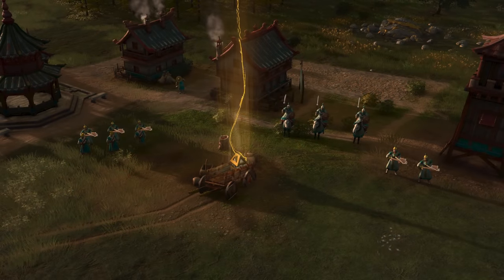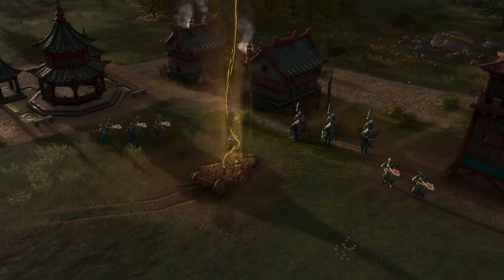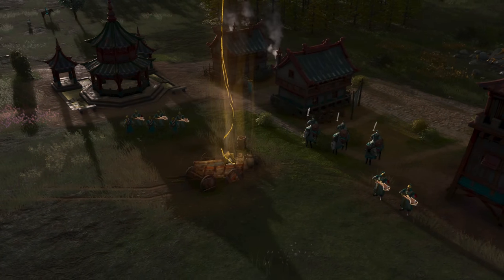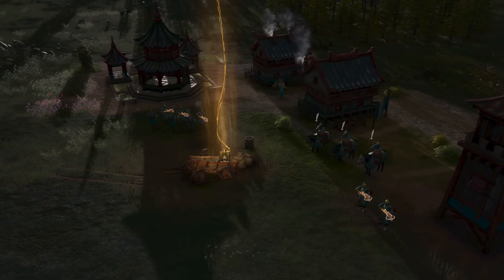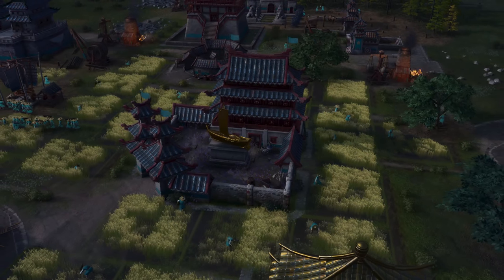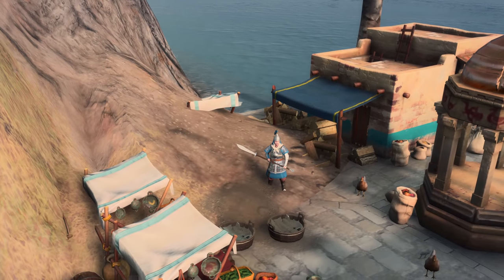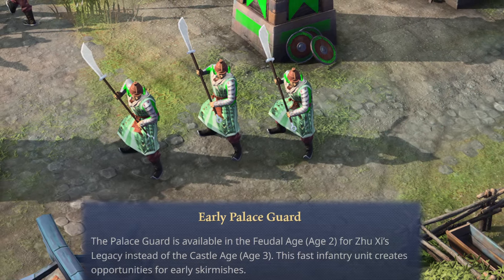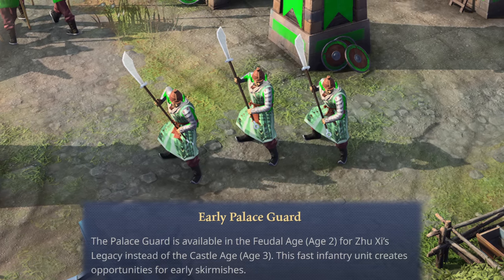This timing difference insinuates that the way unique units are trained is different to that of the parent Chinese. The devs haven't been explicit about this, so I cannot comment any further, but you should be able to put two and two together to wrap your head around how some militaristic Chinese struggles may not really apply to Zhu Xi's Legacy. The first unique unit is the familiar palace guard, but these soldiers arrive earlier. The palace guard is available in the feudal age for Zhu Xi's Legacy instead of the castle age for the Chinese. This fast infantry unit creates opportunities for early skirmishes.